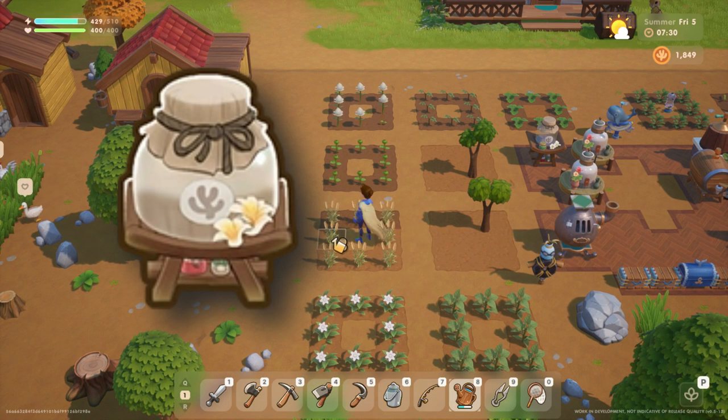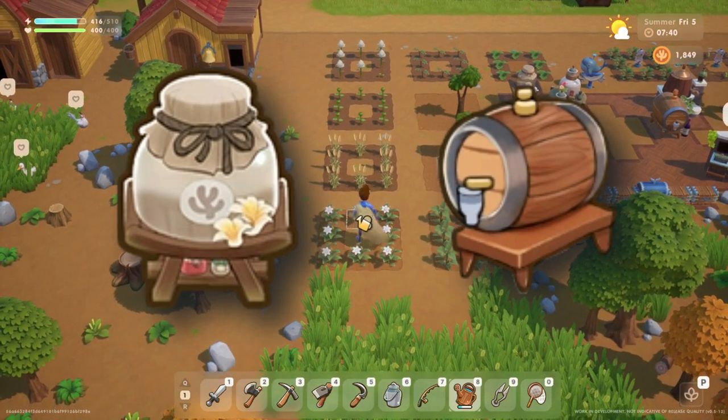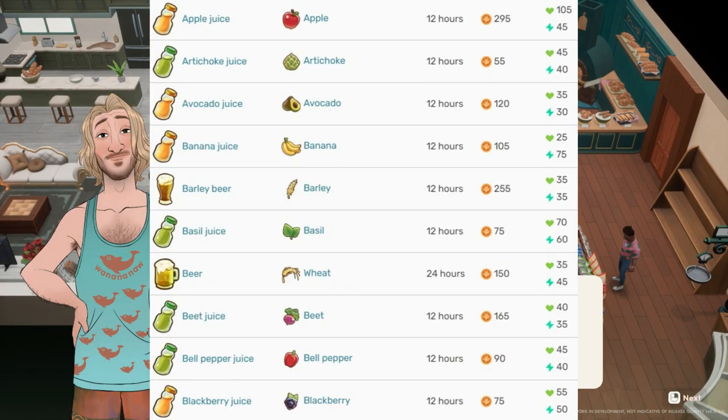Mason jar and keg. Make mason jars and kegs as soon as you unlock them — at level 3 farming and level 6 farming respectively. You will earn a lot of money by processing your crops in mason jars and kegs.